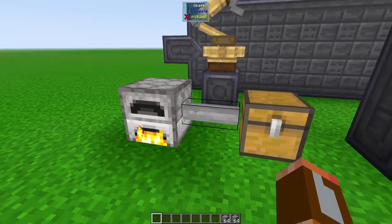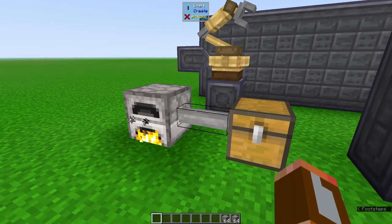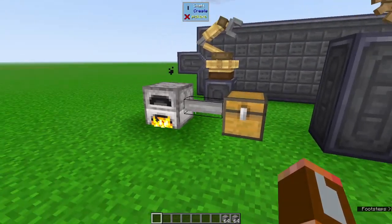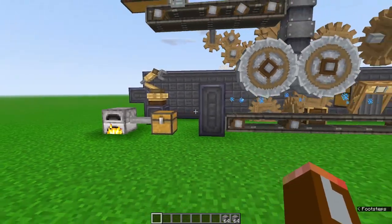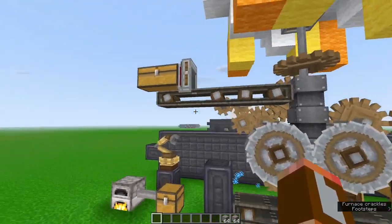Some mods allow us to transfer items invisibly, and Minecraft also does that with hoppers. So a lot of mods really aren't adding new functionality — they're just allowing us to process our stuff a little bit differently. But Create allows us to do that in the world.